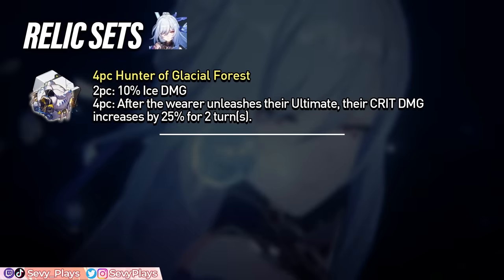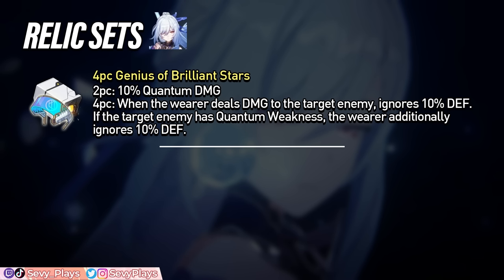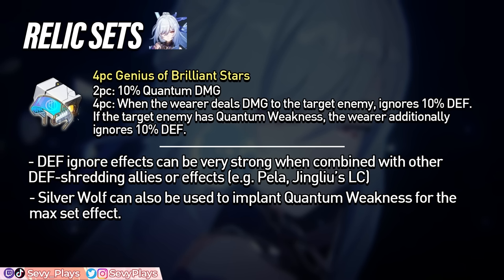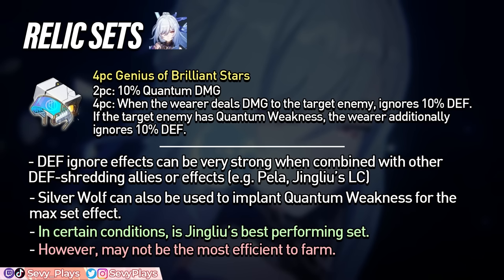For relic sets, the 4-piece Hunter of Glacial Forest gives ice damage bonus and a 25% crit damage bonus for 2 turns after using her ultimate. However, 2-piece combinations of ice damage, attack, or speed can still be competitive and more efficient to farm. Another interesting option is the 4-piece Genius of Brilliant Stars — its 4-piece effect lets the user ignore 10% of the enemy's defense and 10% more if they have a quantum weakness. Defense ignore effects can be very strong, especially combined with defense-shredding allies like Pela or Jing Liu's signature lightcone. In certain conditions this can actually be the best performing set, though 2-piece combos are still very good and easier to farm.